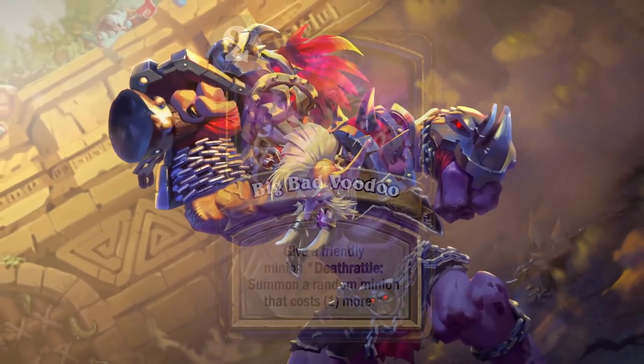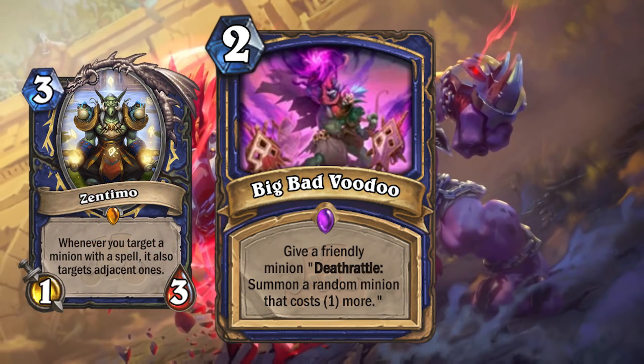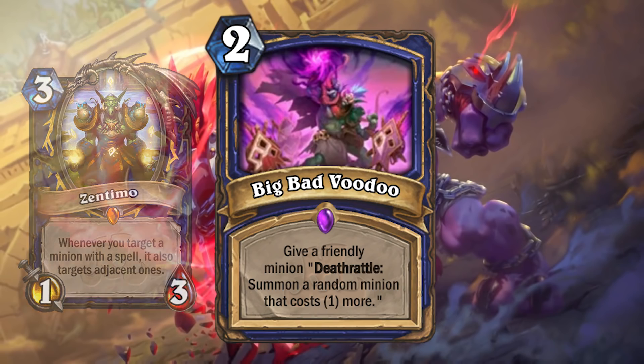Next up is Big Bad Voodoo — 2 mana Shaman spell. Give a friendly minion deathrattle: summon a random minion that costs 1 more. Shaman is going in an interesting direction where they keep revealing cheap spells. I'm still waiting for the cards or game plan to bring these all together, but even on its own, this card isn't bad. You can combo it with Zentimo and it makes your board really hard to remove and possibly get better value the next turn.